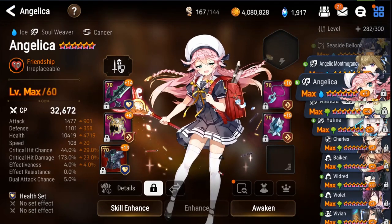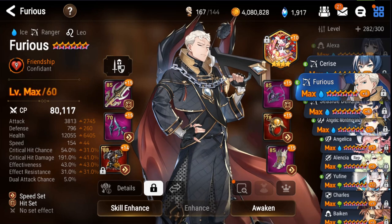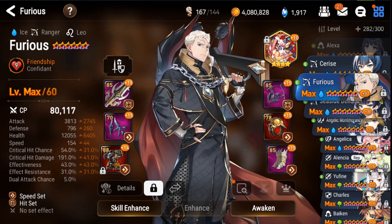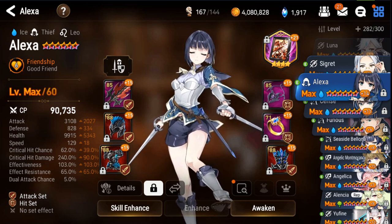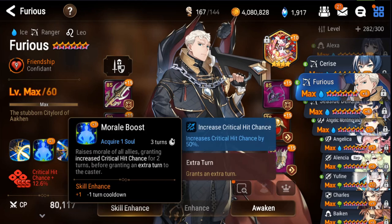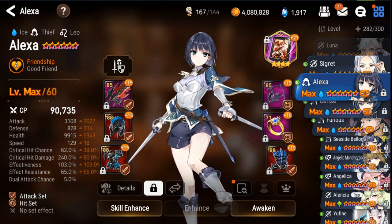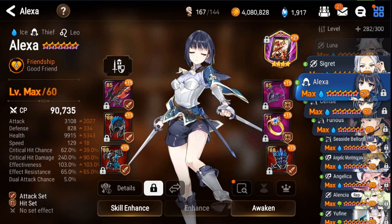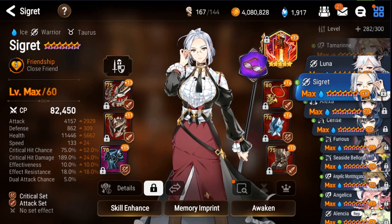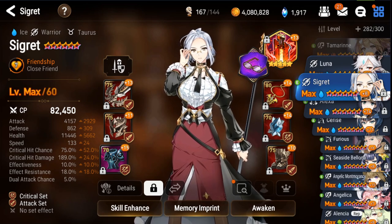Furious is pretty good right here — you need a little more effectiveness, but overall he'll be fine. For Alexa, you can drop some effectiveness. You won't need 85% crit because Furious's S2 increases critical hit chance, so you can reduce overall attack for a little more speed and more critical hit damage. Also switch the Portrait out for a Daydream Joker. Cigarette is pretty slow — put her on a Daydream Joker as well.